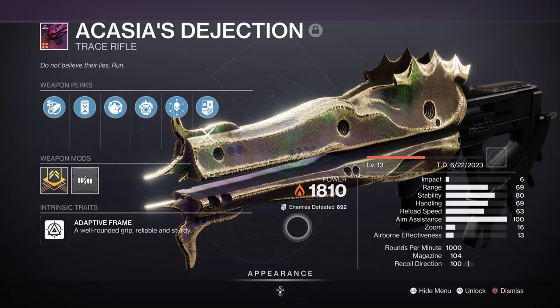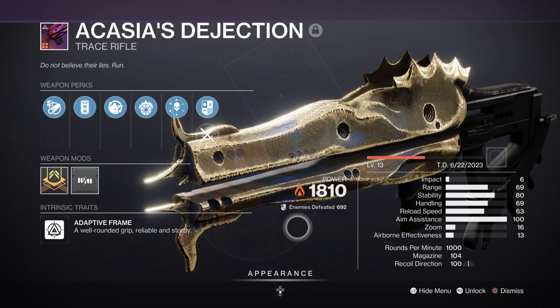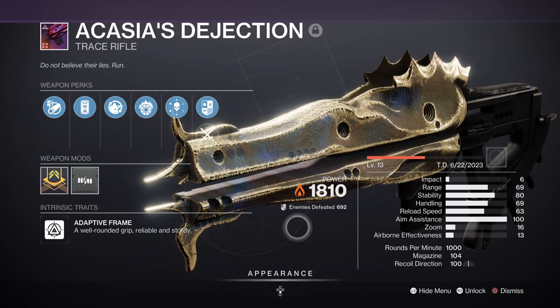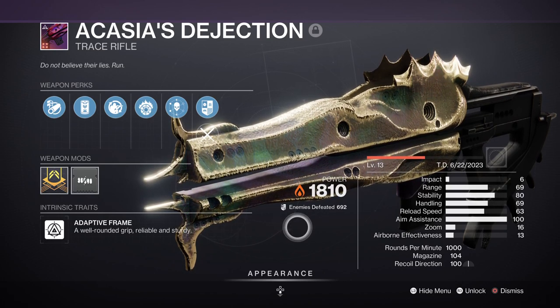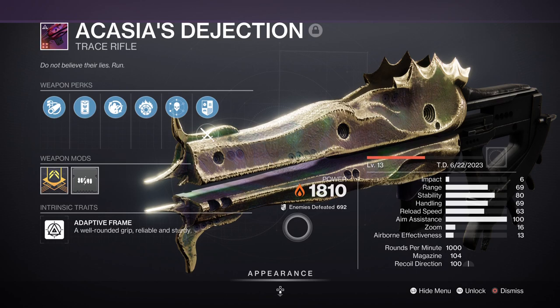For weapons, you're going to want solar weapons with Incandescent on them, as this will play a part in getting rift energy back fast. For this, I've chosen the Acasia's Dejection Trace Rifle with Incandescent and Field Prep attached. This is suitable as it has a large magazine and won't require you to reload as frequently. The exotic in use has a very tight requirement for activating its effect a second or third time, and for this to truly work, you need to make sure your rifts are fully replenished the moment you use them the first time. A trace rifle is going to be very helpful in making this possible. If you can't get that one, the Retraced Path is also a good and easy-to-access replacement.